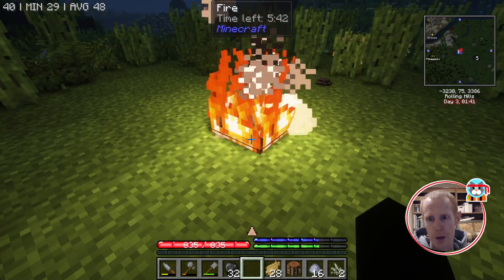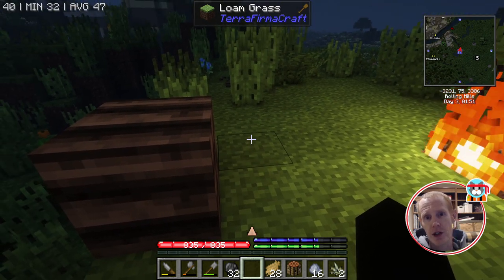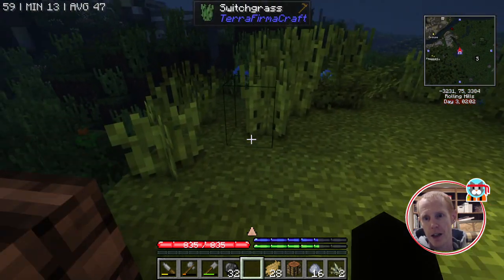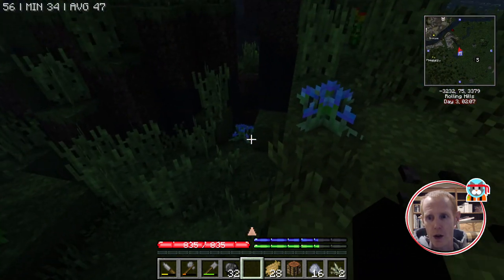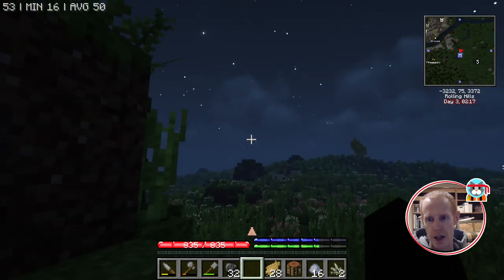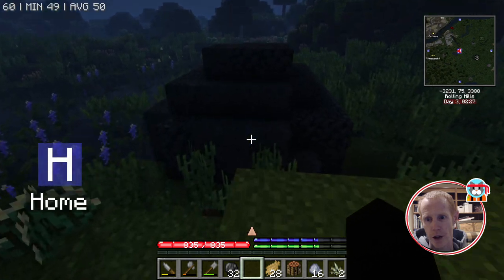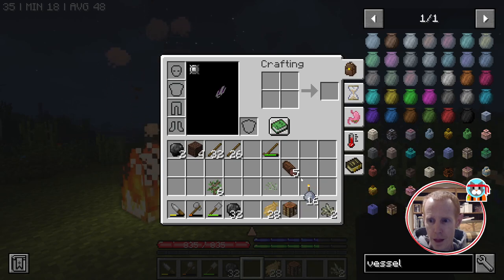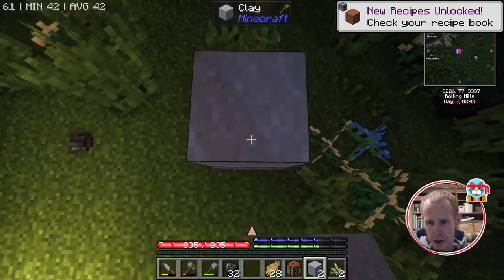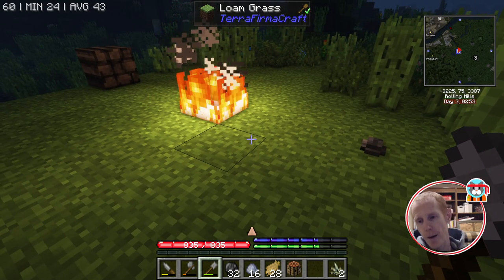While waiting for the pit kiln, let's go over gravity blocks and more importantly anti-gravity blocks — blocks you can use to build a structure or pillar up out of holes. As you're wandering around you might come across little holes in the ground that drop down pretty far, which is the main reason to keep your eye on the ground while traveling. The first and easiest anti-gravity block is clay blocks — you can pillar up with them just fine, though when you break them again they go back to clay balls.